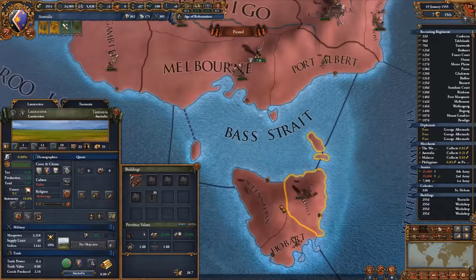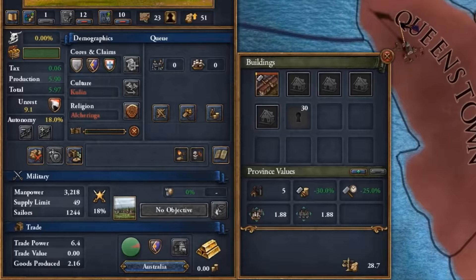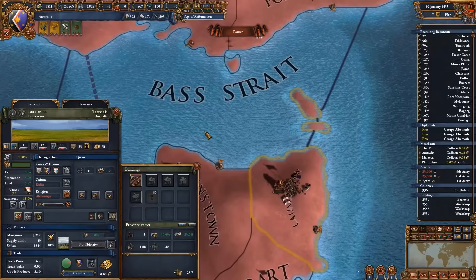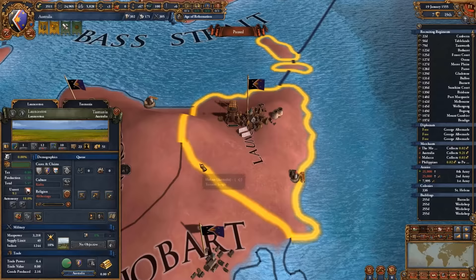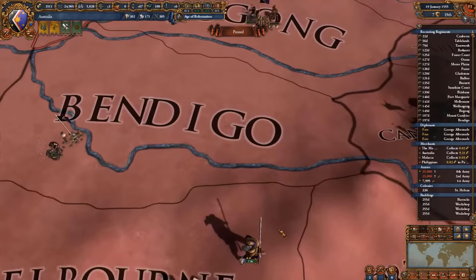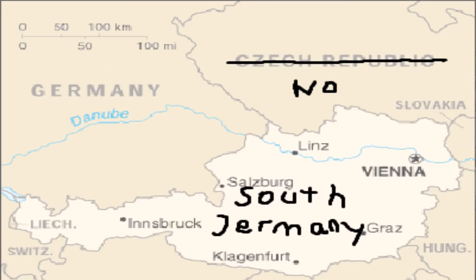Not only that, but if you're lucky, you can even get gold in the provinces of Australia. I mean, who hasn't heard of the famous Launceston gold mine? Yeah, nobody heard of this. So if you really want to form a playing tall nation, definitely go for the nation of Australia.